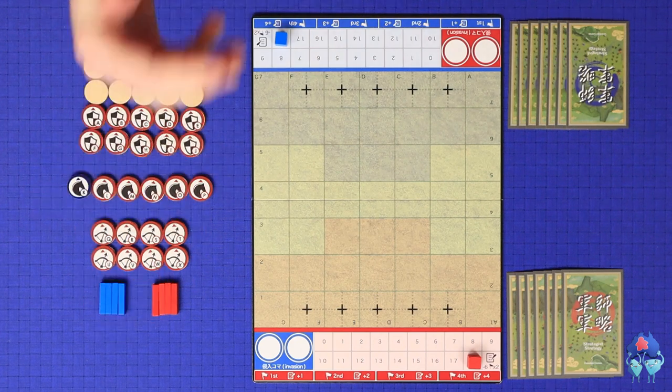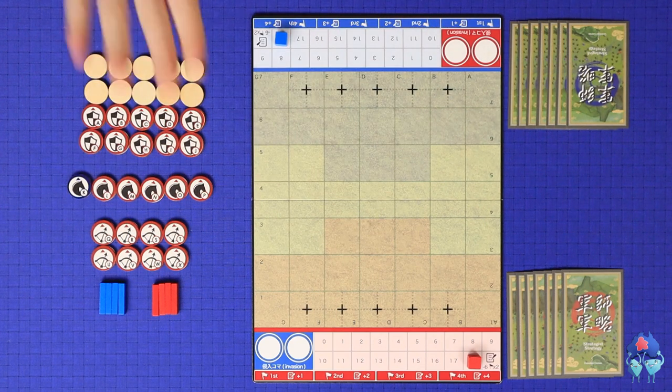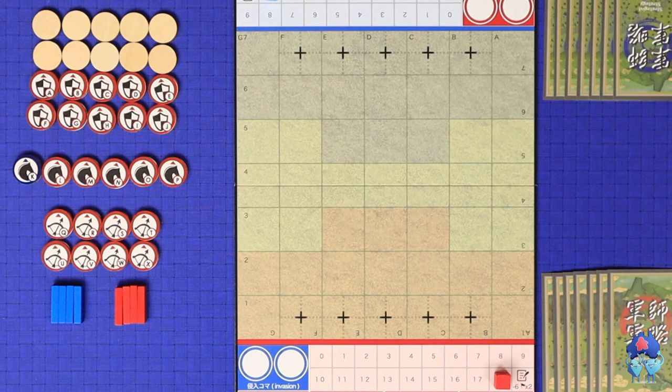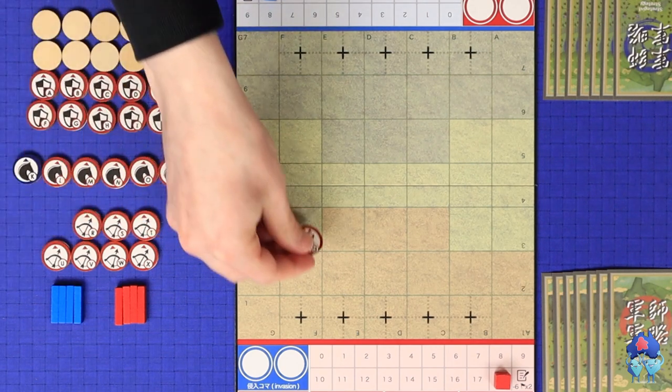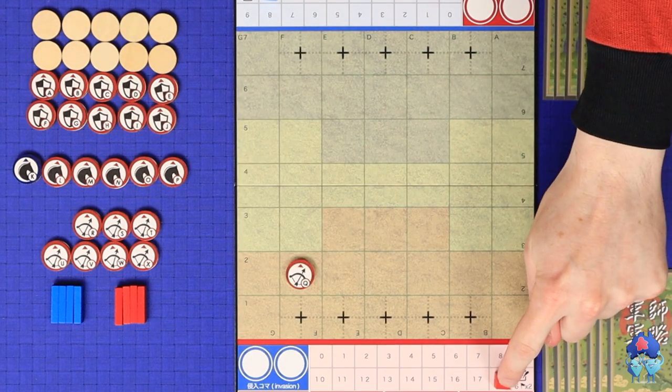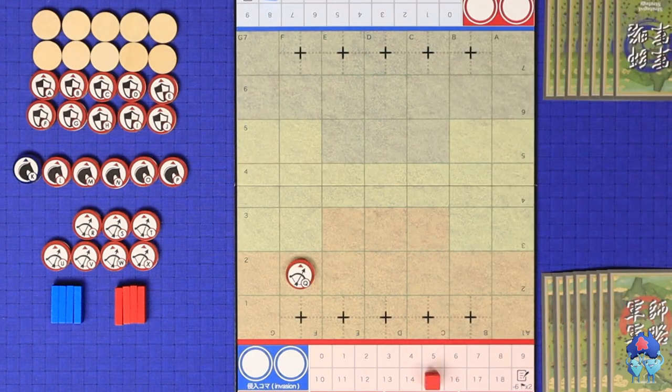Players will now go back and forth starting from the red player, recruiting units or buying fences and placing them on the battlefield. On your turn during setup, choose any one soldier piece and place it onto one of your coloured spaces on your side of the battlefield, then pay that soldier's logistics cost — three logistics for an archer, four for a cavalry, or two for an infantry.